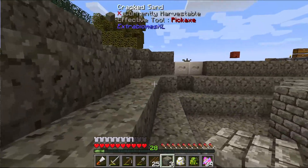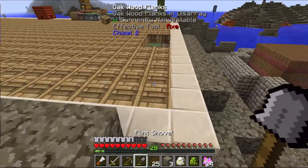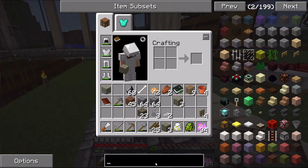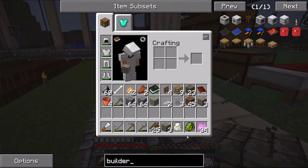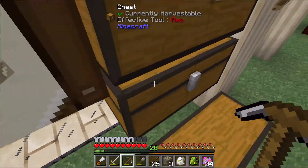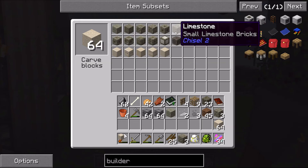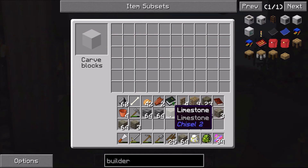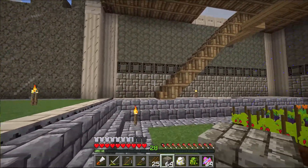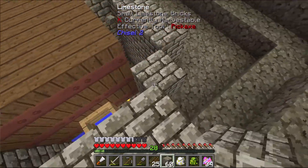I don't have anything like a builder's wand in this pack, so I'm going to end up doing all of this by hand. The builder's wand isn't in here — I think that's Extra Utilities. I kind of like the building aspect though; this goes back to the roots of Minecraft before automation existed.